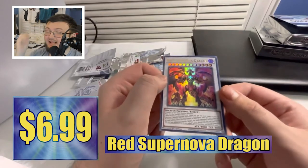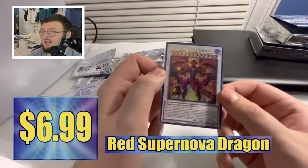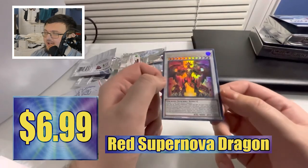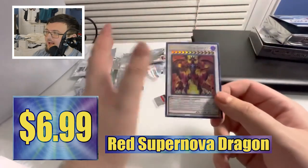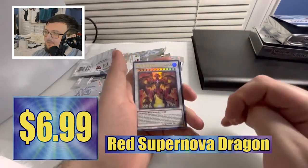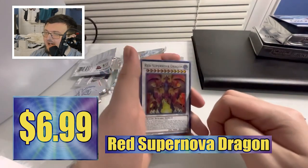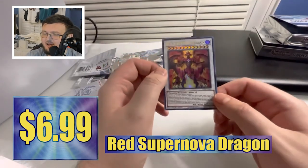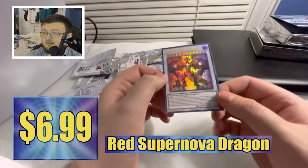I think I messed up on the name there — dragon, not dragon draft. I was thinking about the last card's name and said that by mistake. Anyway, Supernova Dragon — oh, that looks beautiful, absolutely gorgeous. That has to be going for something, it has to be going for something. Tell me down below your thoughts and opinions, and if you enjoyed this video hit the like and subscribe button down below. See you guys next one — peace out!